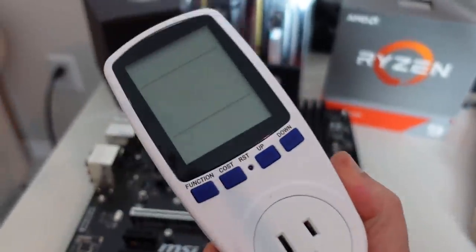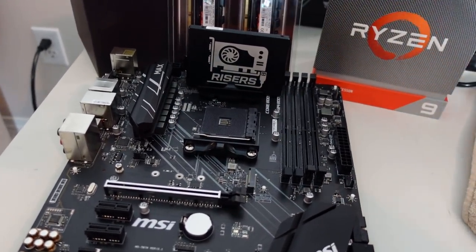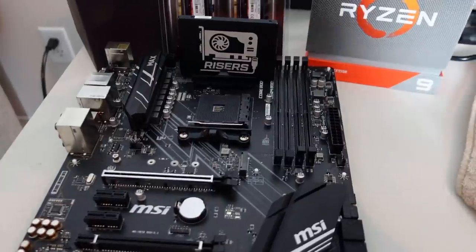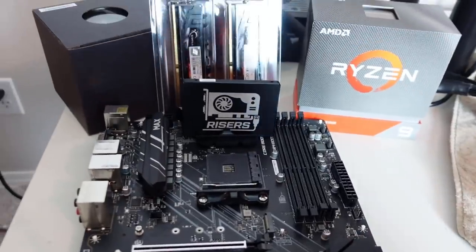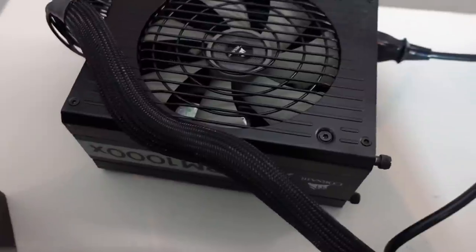We've got our trusty watt meter, so a lot of testing will be happening. Most of my tests have always been on a 3900x CPU, so we're going to find out: is this 3950x upgrade worth it for the price? Depending on what you find at MSRP, the best price-to-performance is obviously the 3900x, but we'll find out based on the price I got this one at.